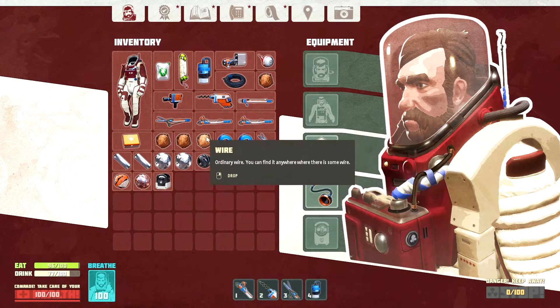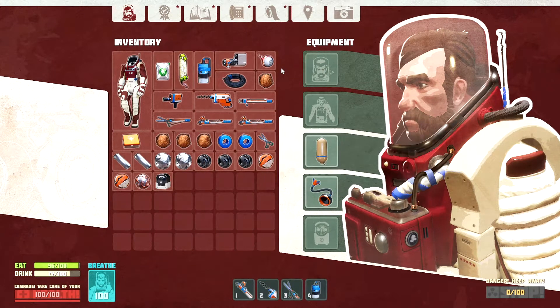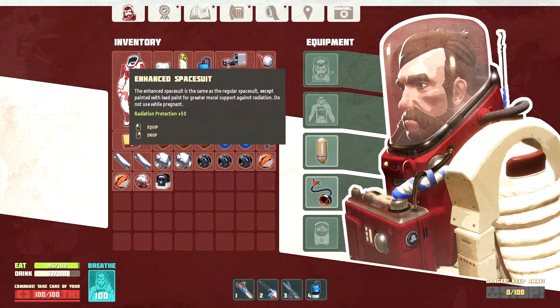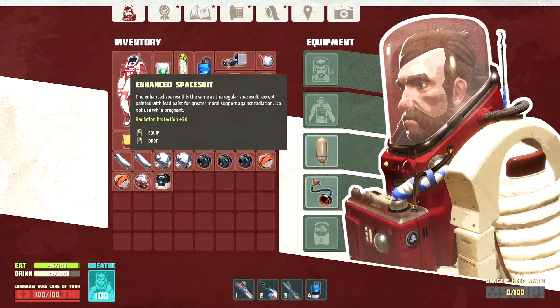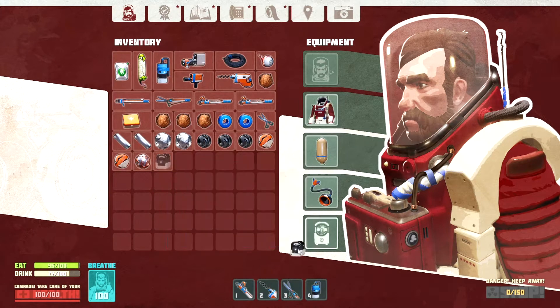Pretty much what it is. Crafted a scanner and a drill and stuff. Found a smuggler. The enhanced space chute will also give me radiation protection and a flashlight I found on the debris. I didn't want to progress the story — I'm just traveling around.